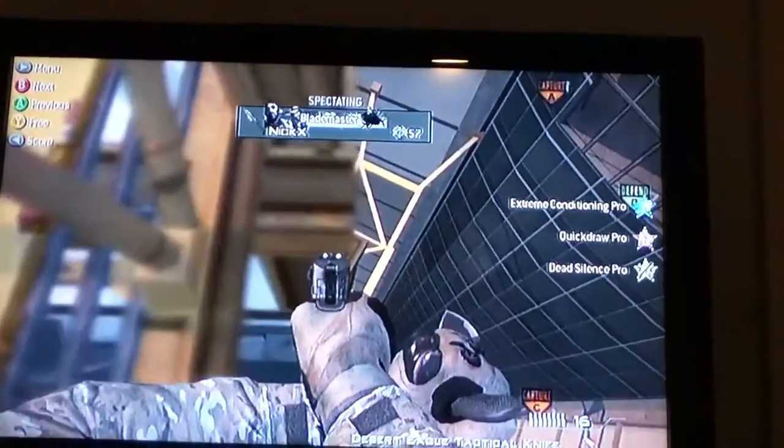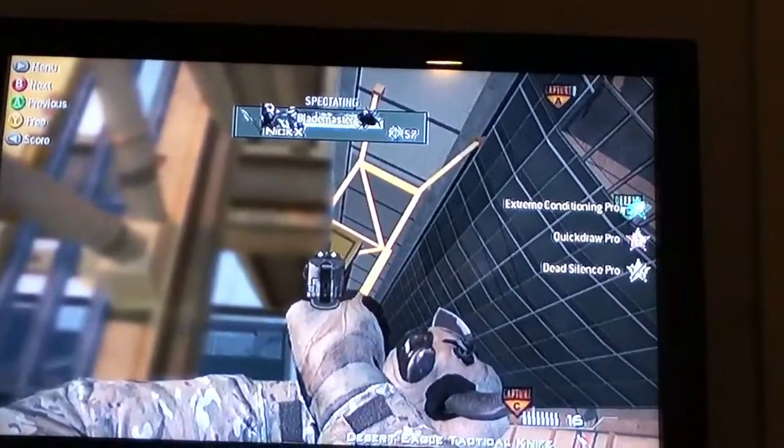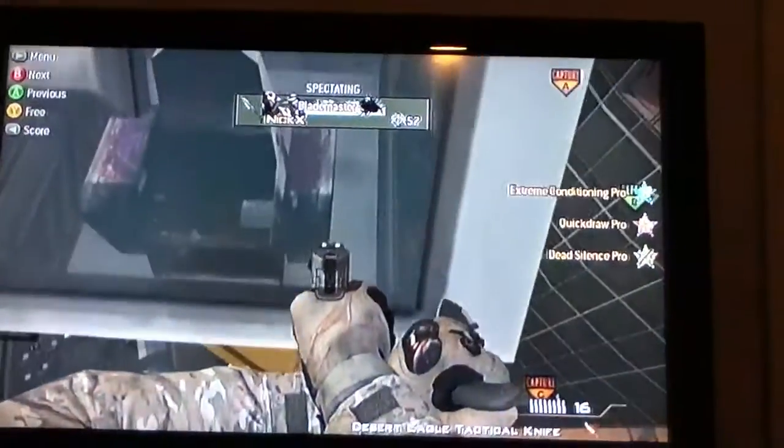Tac insertion, so you don't die. He's going to go slowly down, he's going to scope in as he's going down. And he made it on — so now he's on the crane. And that's pretty much that spot. Show him the view that you get from where you're camping. You can see a good part of the map whenever people run by.